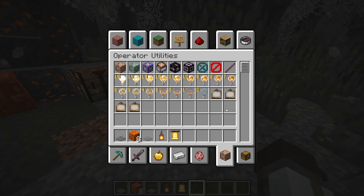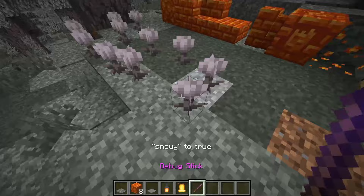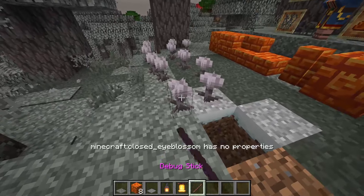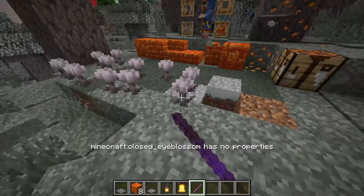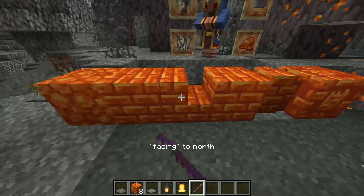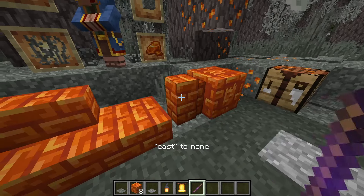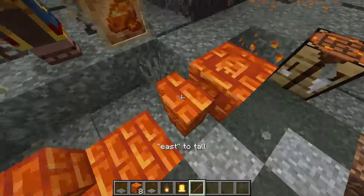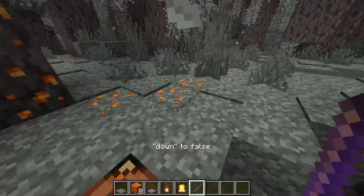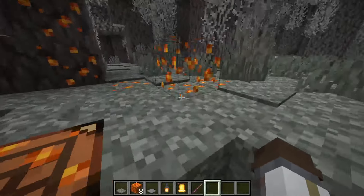There's a hidden creative menu option and a debug stick. Using the debug stick you can see some interesting things - like the snow grass block. The eye blossom has no extra properties but has open and closed versions; they seem to be completely different plants. Other blocks can be rotated around with the debug stick which is really cool.